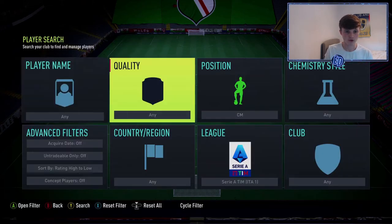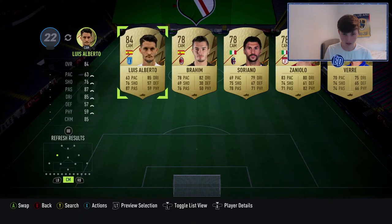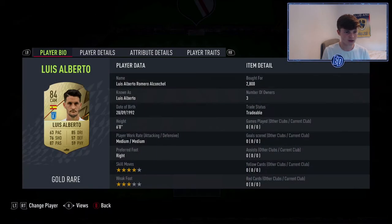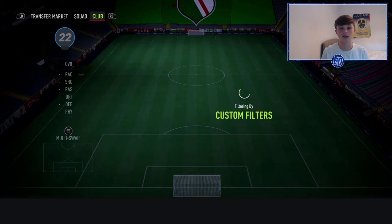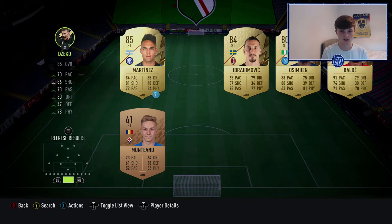At CAM for the video it's going to be Luis Alberto — 63 pace, absolutely the slowest out of the attackers. Four-star skill moves, three-star weak foot. He looks awful, he looks so bad. He had a Team of the Season on FIFA 20 and it was class, but this card is awful. Can't wait to use him.